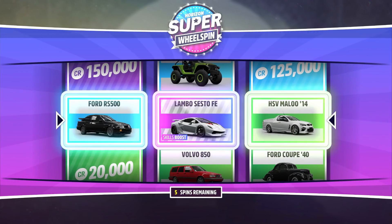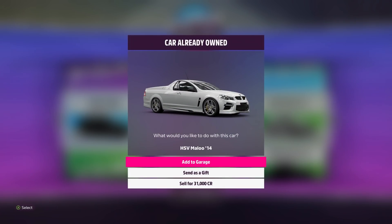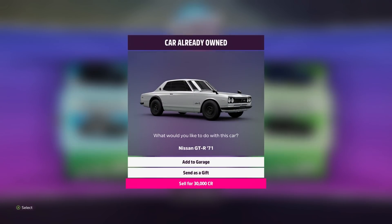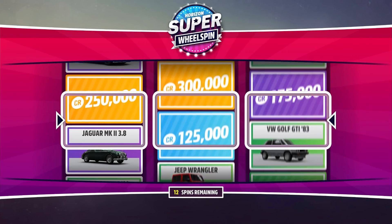I would recommend getting yourself a legendary or Forza edition vehicle in the first or second slot because these are going to quick sell for around 200,000 credits each time. It might take you a few wheel spins to get the perfect one for the glitch, but once you get it that's it — you don't need to use any more wheel spins, you'll just be using the one wheel spin for the entire time.